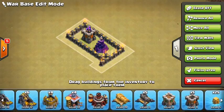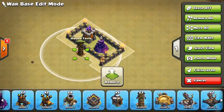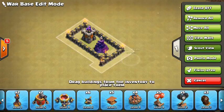Scout view takes away anything that won't be seen by the attacker or whoever's scouting your base. So if I have all these traps that I throw down, I hit scout view — boom — they're gone. It lets you see what your base looks like to an attacker, so you can look at it from their side of the process, which gives you a new perspective on it.